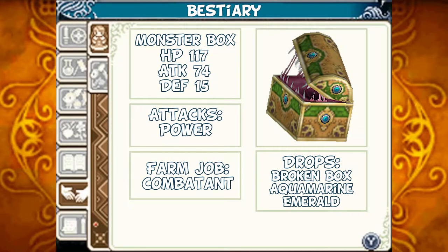The Monster Box: HP 117, Attack 74, Defense 15. It can use a power attack. Should you tame them, they can act as a combatant for you. Should you defeat them, they can drop Broken Box, Aquamarine, and Emeralds.